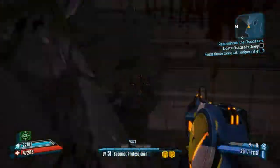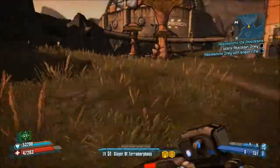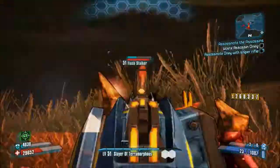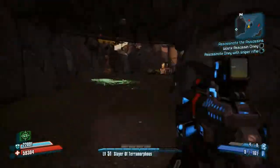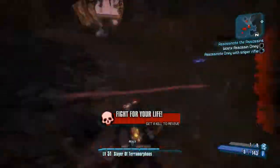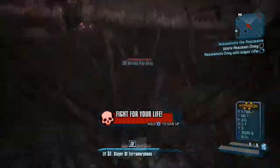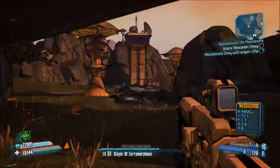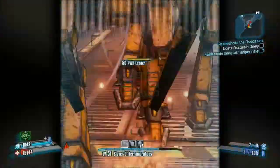By the way, if you guys recognize this, it's recycled footage from the Deliverance video. Now, there's an easier way to do this, but I cannot since I did not pre-order the game. If you did pre-order, you'll have a map called the Creature Slaughter Dome. Fast travel there, save and quit, come back, and you can literally walk out the door and reach the loot midget boxes and Mothrakk really easily. But I have to do it the long way, so bear with me.